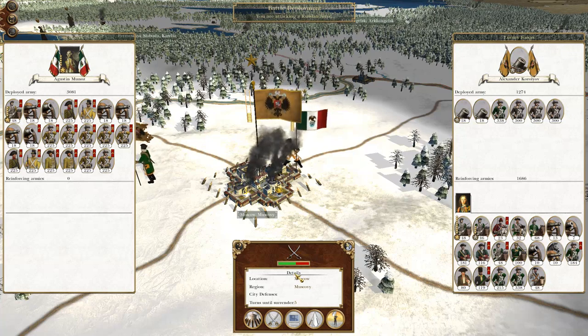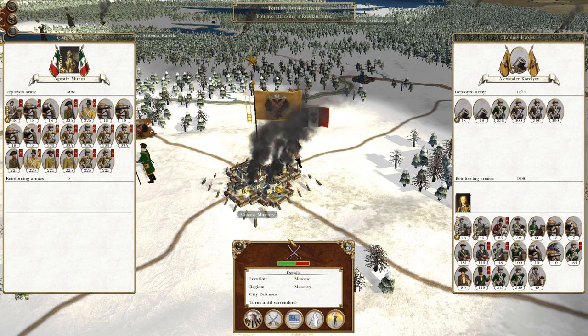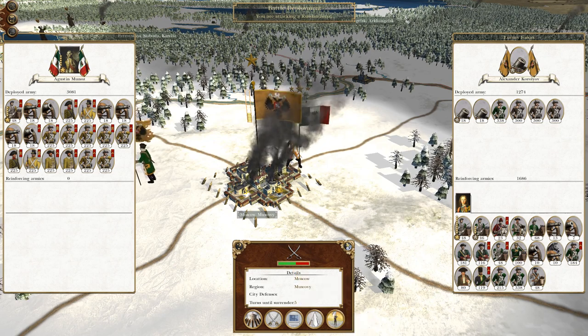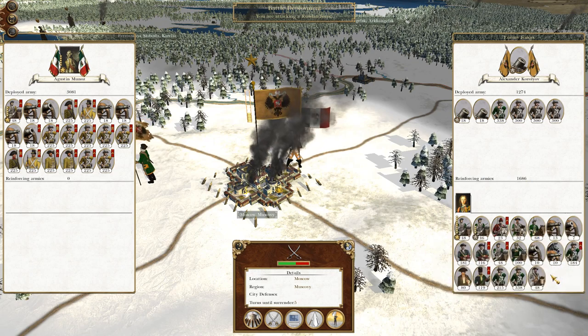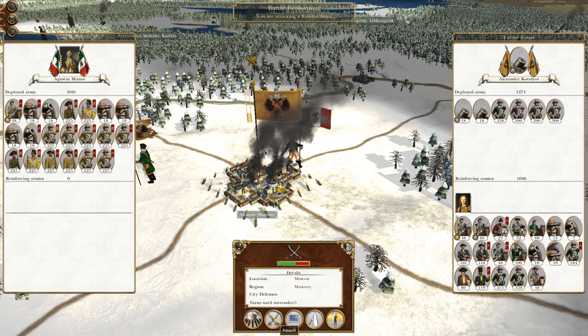What's up guys? This is TheRoverman and I am back bringing you to the next episode of my Empire Total War Let's Play as Mexico. Around where we left off, we laid siege to Moscow and we are going to assault it. They have a couple of mortars but most of their infantry and forces are coming in as reinforcements, so we should be able to get to the city before that happens. Let's crack on.